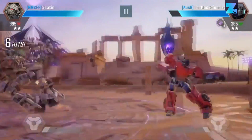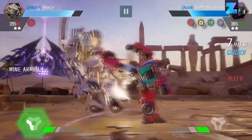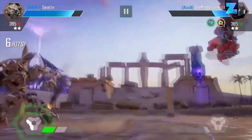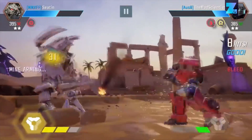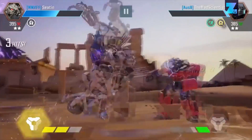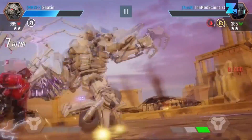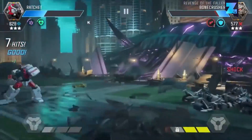Gamers who grew up watching Transformers in the 80s, or those who like the recent movies, will find Transformers: Forged to Fight an appealing fighting game. Optimus Prime and his team have crash-landed on a mysterious planet where Transformers from different timelines are all fighting each other for resources. That's the reason why you will be fighting both Autobots and Decepticons from the cartoons and from the movies. Combat itself is pretty straightforward — you move and dodge using the left side of the screen and attack on the right side. Tapping, holding, and swiping all result in a different ability based on your position.